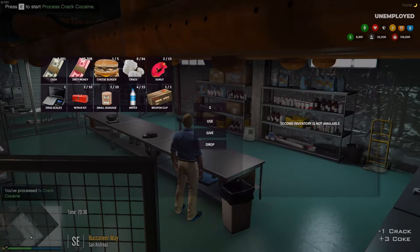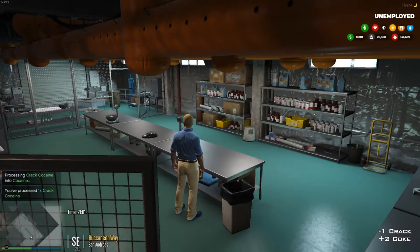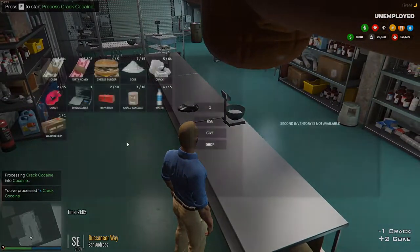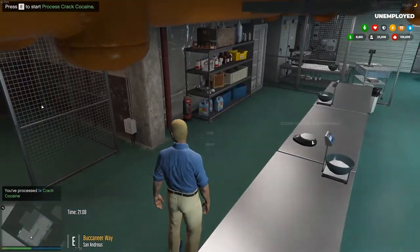Those numbers were backwards — I just fixed them. So I'm gonna be able to carry 15 crack and then 64 cook. Anyway, you process all your drugs here and drop them.